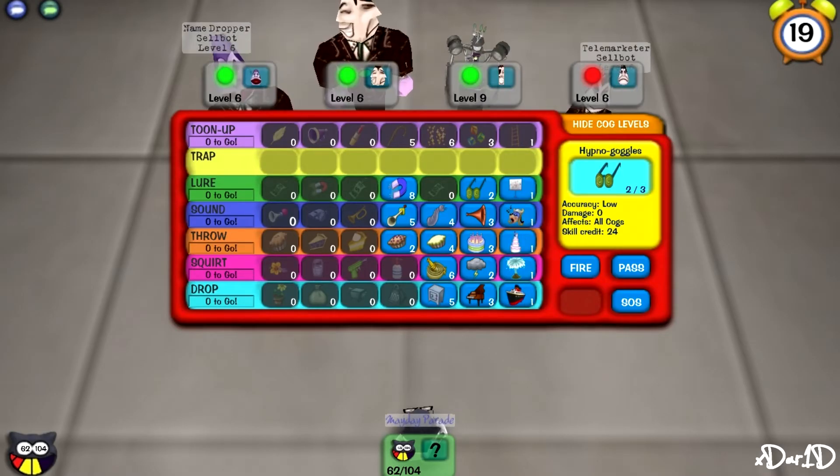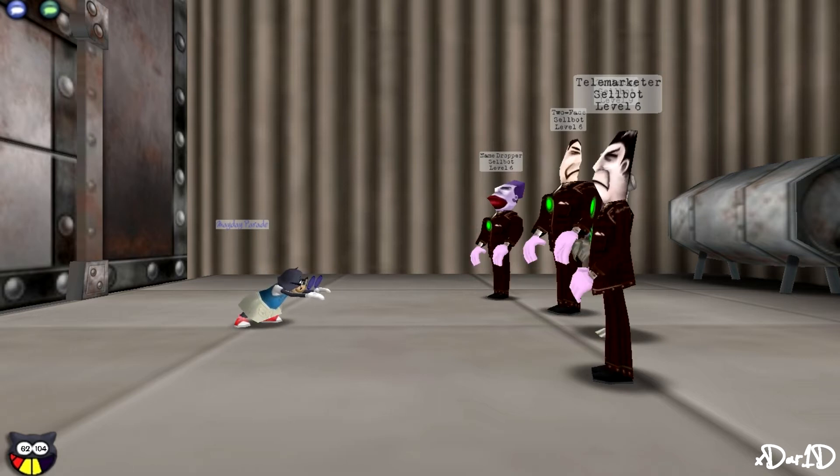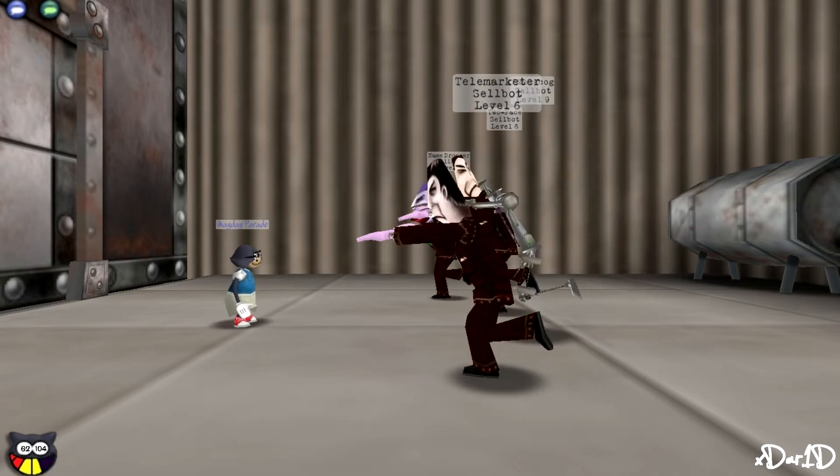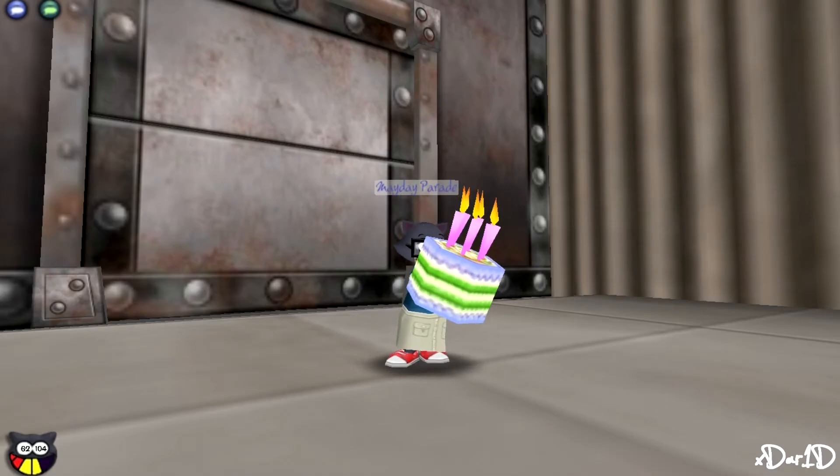This right here is one of my favorite updates. The battle menu now has a little option to view the cog levels. This is so helpful since a lot of people can't see the levels, especially in boss battles. So this is a big new addition.